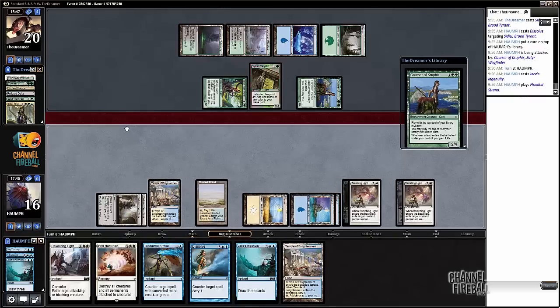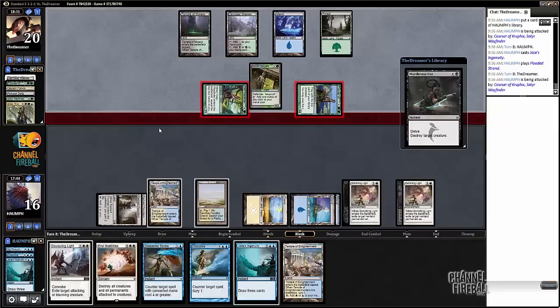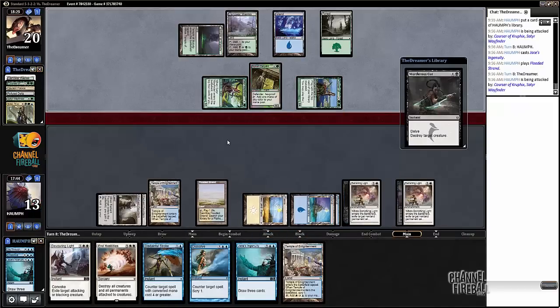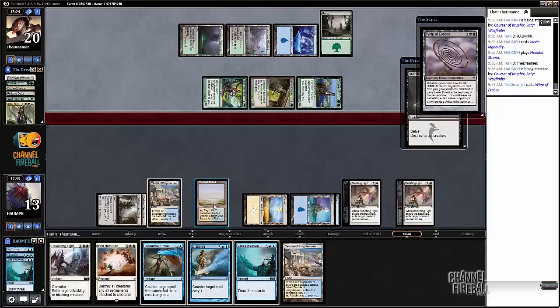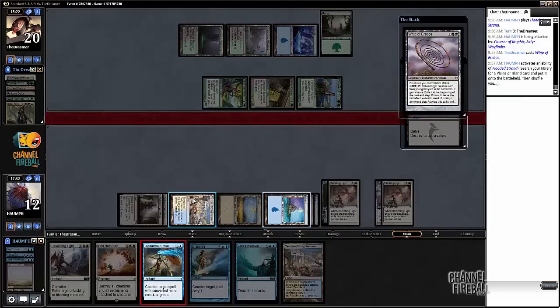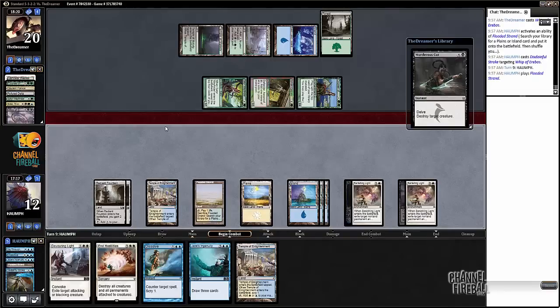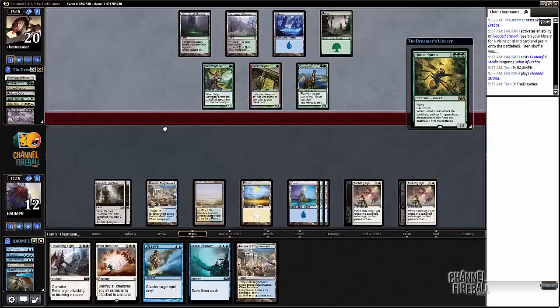I think I'm going to go for the main phase Jace's Ingenuity to find an untapped land - and boom, this is looking pretty good for us. It's very likely that he goes ahead and plays another threat this following turn - maybe a Courser. That just gives us too much time because then we can untap and draw more cards. There's the Whip of Erebos - that makes me feel a little bit better. We drew the Flooded Strand. I want to be able to cast Dissolve and Jace's Ingenuity on the same turn, so I'm going to choose not to play the Temple of Enlightenment.